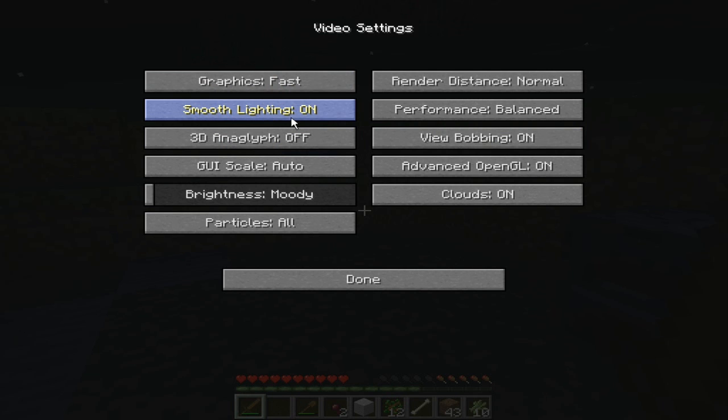Now it's going to have Smooth Lighting — turn that off. Most of this is just going to be turned off, so just leave this off, leave this on Auto. And leave it on Balanced.